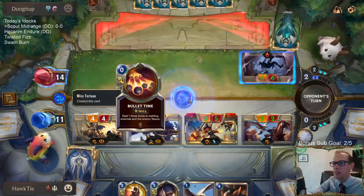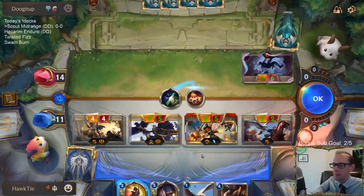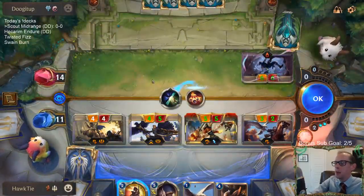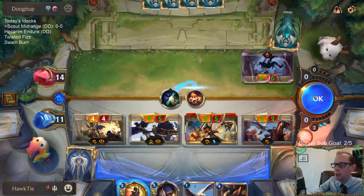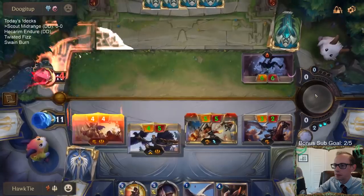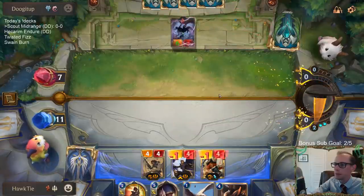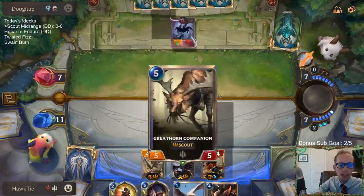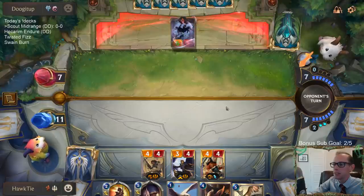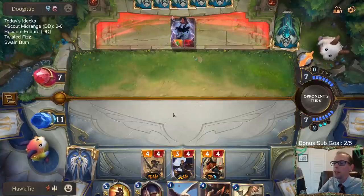I never really knew that skill was called Bullet Time — Bullet Time is Misfortune's ultimate in League. Good to know. So I'm planning on having Concerted Strike to take out the Lifeblade. I'm not really expecting another Deny, though they could have a barrier card, which would be the problem.